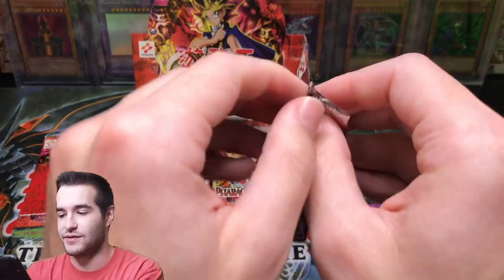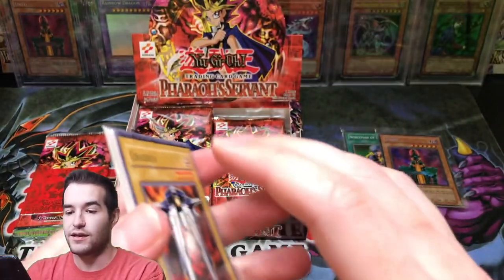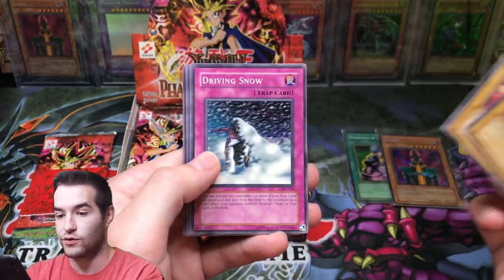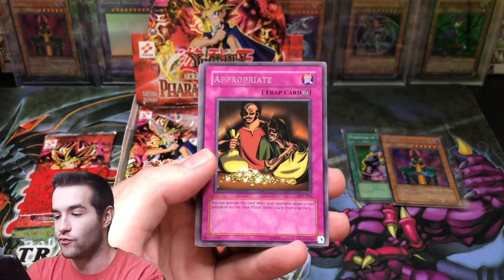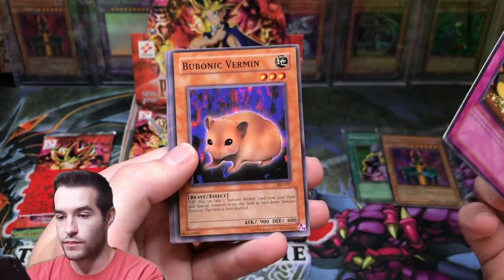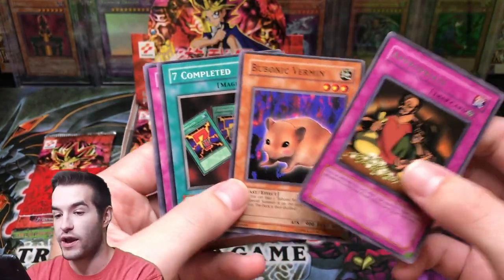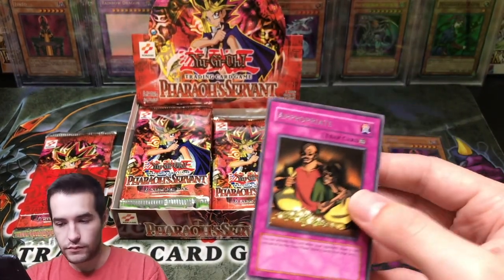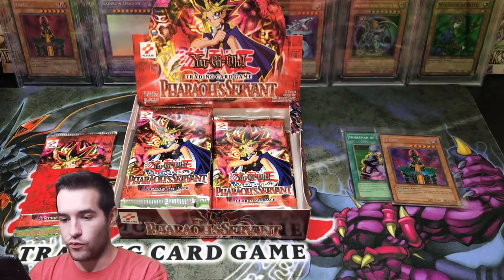Let's just keep going and see what happens. Is there any other marked packs? Maybe there's two Secret Rares in this box — can you imagine? That would be crazy. Gradius, Science Soldier, Driving Snow, Harpy's Brother. We got an Appropriate Rare, that's pretty cool. Bubonic Vermin, Seven Completed. The back half of the commons are way off-centered. Enchanted Javelin and Overdrive.